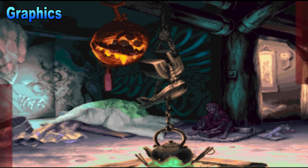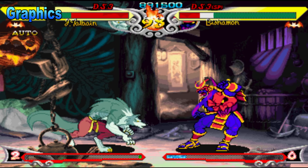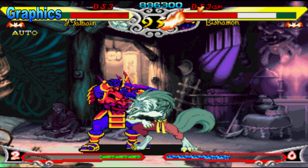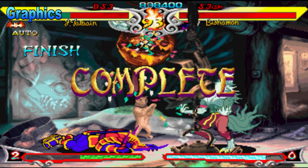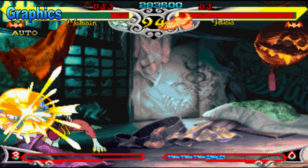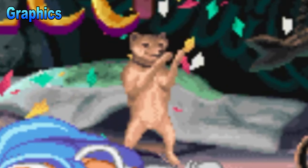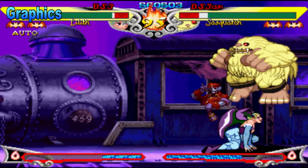Bishamon has a demon armor that he can't control, which is pretty interesting — it has a face and everything, it looks pretty badass. There are entire posts online about the character lore, which is great. I'm not sure if it's all fan-made or if it's canon, but there's a lot of it and it's very fun to read. I really don't have a single complaint about the graphics and art in this game.